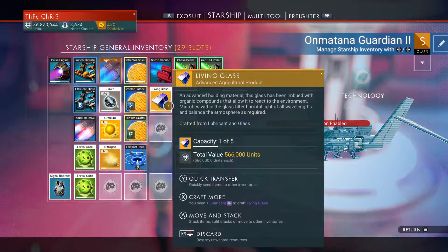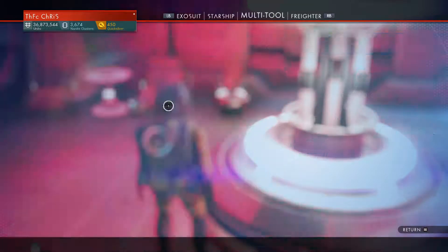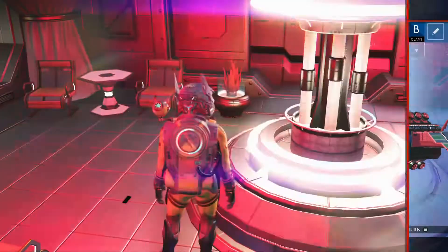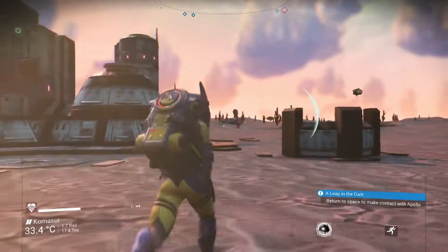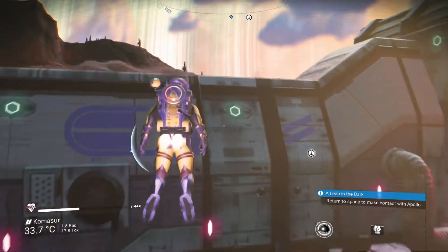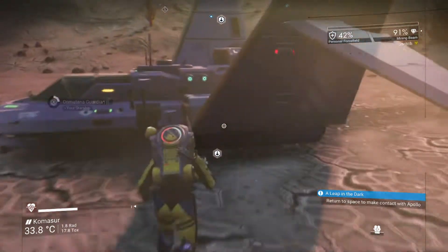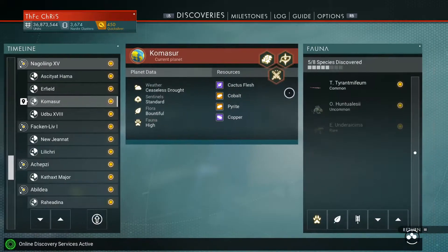Oh, and I've got living glass there to sell actually - it had some extra lubricant. So 566,000 - just easy credits, really. And my freighter is full of my modules for when I get my new multi-tool. So they've gone. Quickly upload the save point we found as well.